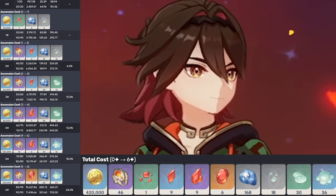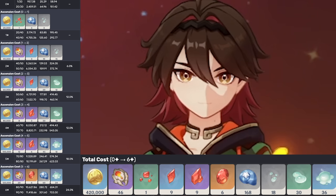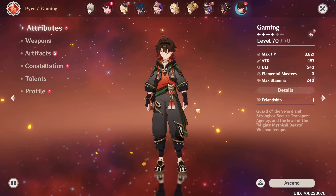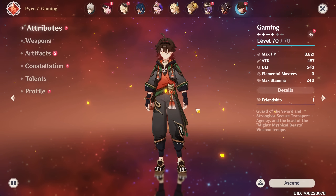Since we didn't do a preparing-for video for him, currently on screen are all the mats he requires for ascension. We did already have plenty of books, so we didn't need to farm those. But yeah, let's learn a bit about him with the Talent and Constellation review now.